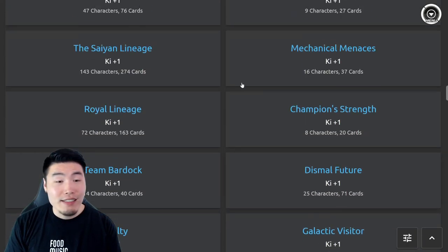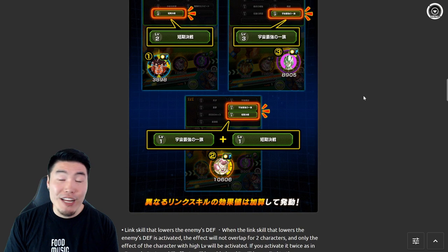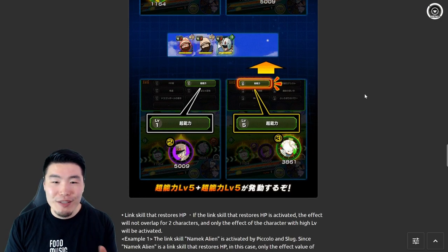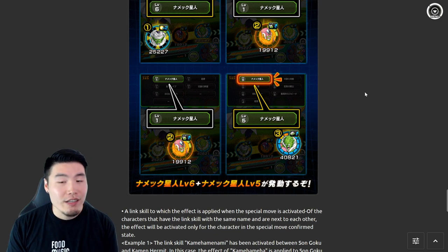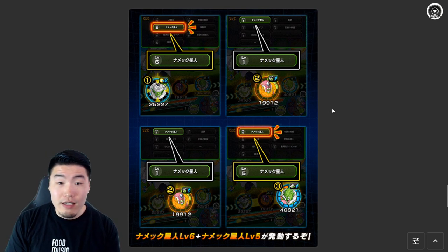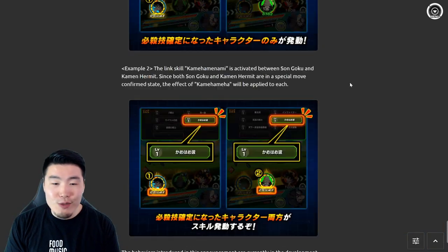I only went very surface level with the link skill levels, but since we don't have too much information yet it's better to keep it simple. Once the full details drop I'll make a follow-up video. What we do know from the in-game JP news is that when two units link together with the same link, each will get the effect of their own link level. So if Piccolo has a level 6 link and Lord Slug has a level 1 link, Piccolo gets the level 6 effect and Lord Slug gets the level 1 effect.